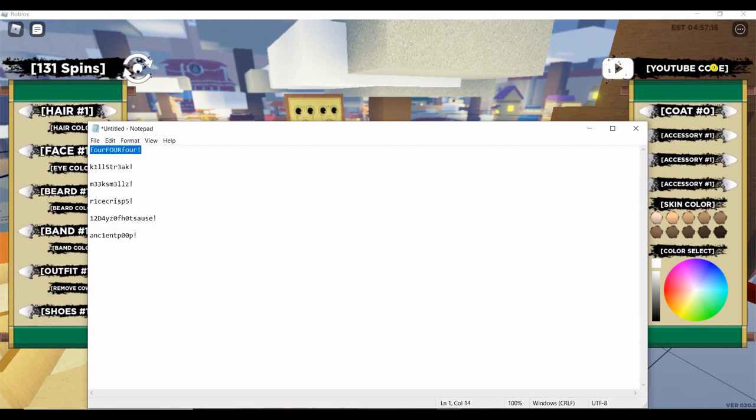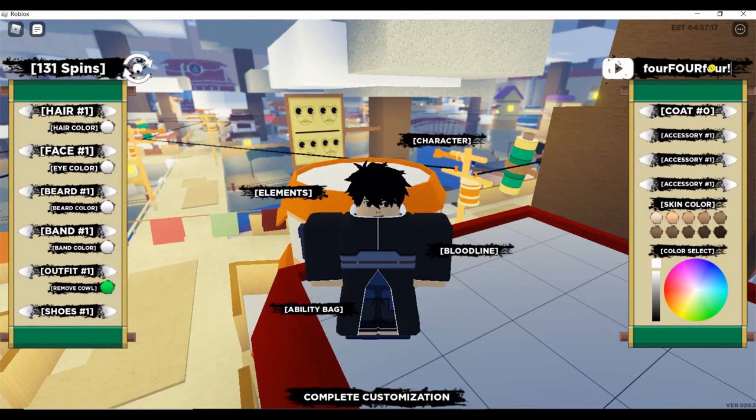The first code is: lowercase 'four', then all caps 'FOUR', then lowercase 'four' again, followed by an exclamation mark. So it's four-FOUR-four! Hit enter and that gives you 50 spins.